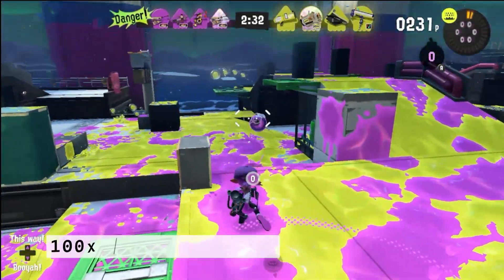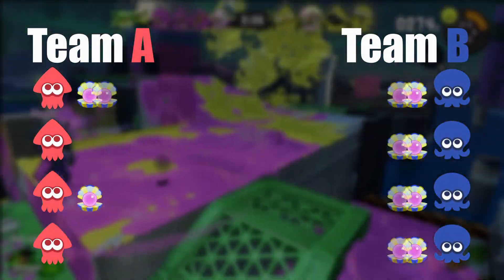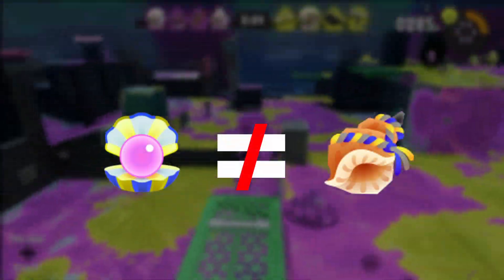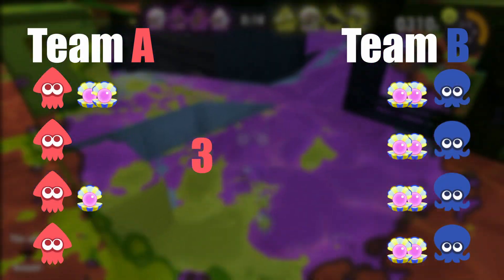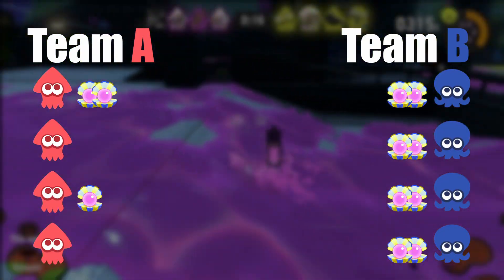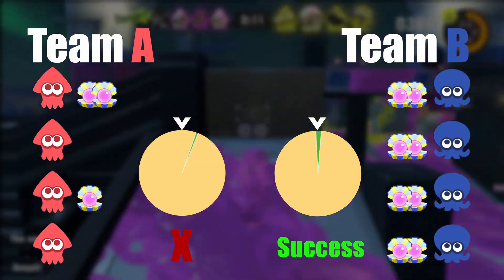Let's start with 100x battles. It is a bit tough to explain how they work, so I'll try to be as precise as I can. At the start of the match, all festival shells from each team are counted up. Festival shells are different from conch shells used at the gotcha machine. Let's assume team A has a total of three festival shells and team B has a total of eight. A randomizer wheel is then spun, and if it lands on green, that team activates the trigger for the battle to be 100x.